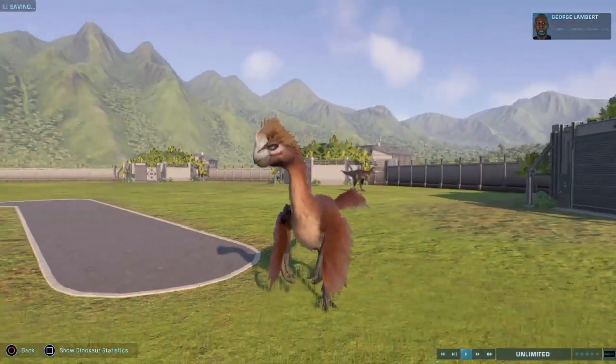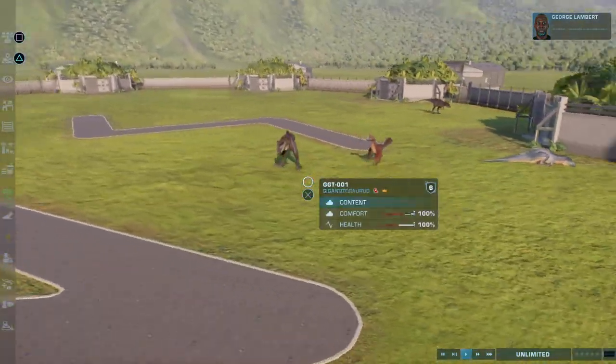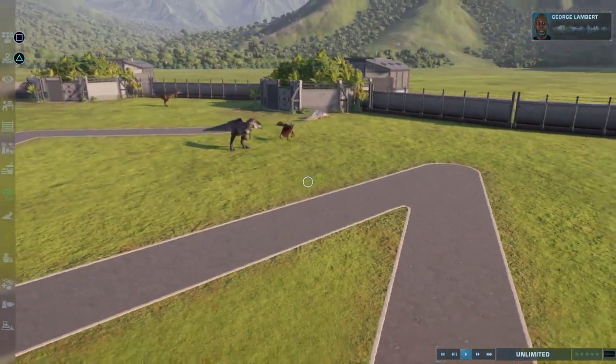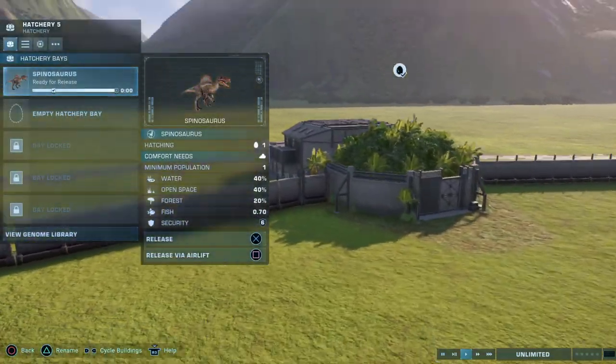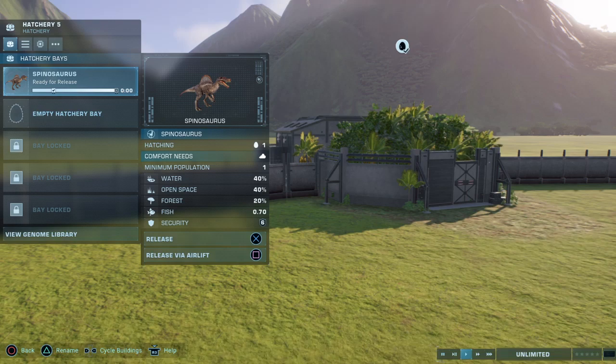A gigantic velociraptor — that would have been a recipe for disaster. Let's see what we have next: the oversized over-raptor. Next we have the good old legendary Spinosaurus.